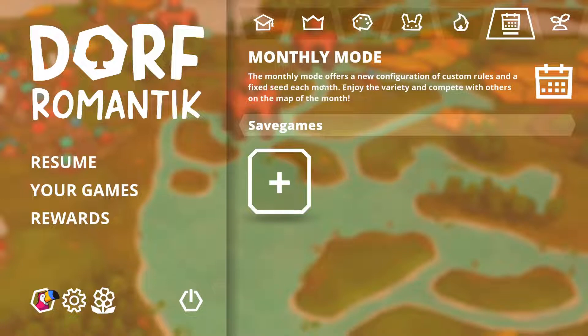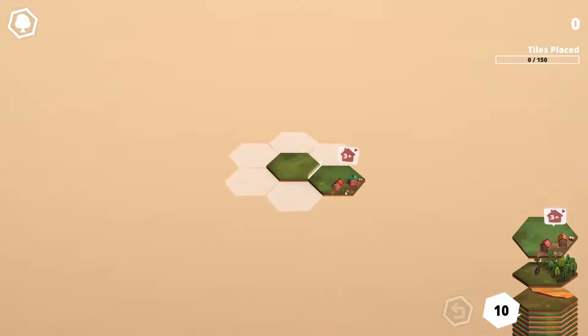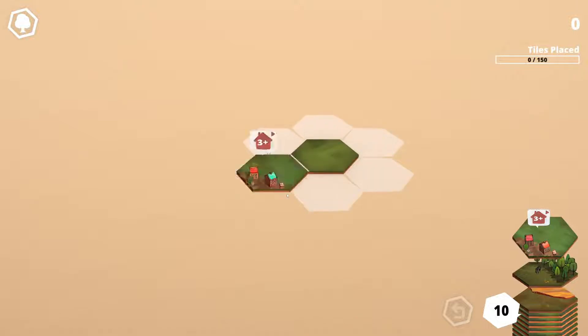Monthly mode is an interesting one - a new configuration of custom rules and a fixed seed each month. We're going to try this one today just out of curiosity. There's also custom mode where you create your own. So yeah, let's try monthly mode. The aim is tiles placed - we've got to hit 150. You've got your play area and some extra little hex bits where you unlock a specific tile.